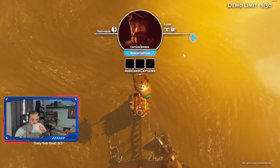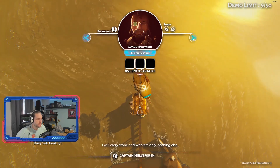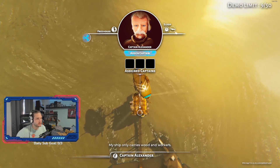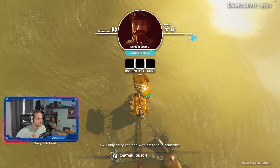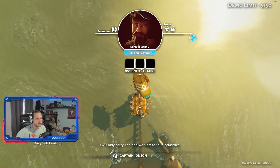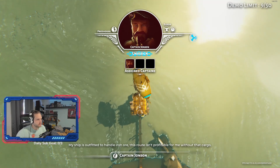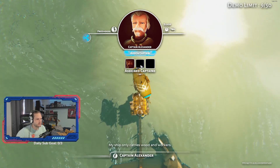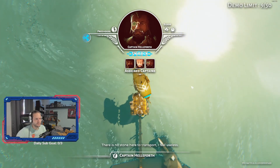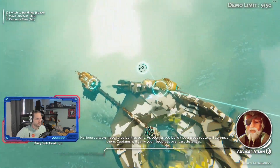We have just the one captain here. There's another one who specializes in stone. I mouse over it but it doesn't tell me — I'm guessing that's iron. I don't know what that other icon is — fighting maybe, or he's really strong? So we assigned one captain. Apparently we can assign more than one. Harbors always need to be built as pairs. As soon as you build two, a trade route will connect them. Captains will carry your resources over vast distances.